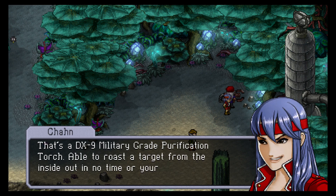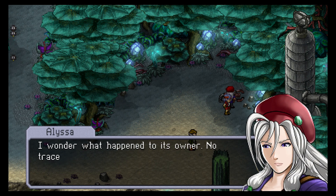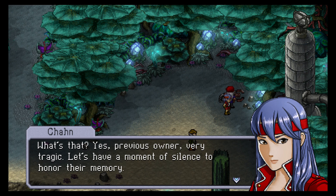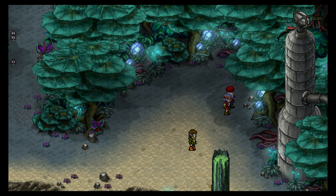That's a DX9 military-grade purification torch, able to roast a target from the inside out — or your money back. Aren't these illegal in the greater Zavani system? I'm sure nobody would mind if we used these for officially sanctioned government shadow ops. I wonder what happened to its owner — no traces of organic remains but the gun seems unharmed. Instantly vaporized? Maybe devoured in one giant gulp. What a sick way to go. Let's have a moment of silence to honor their memory. Okay, long enough — it's new gun time! Chan now has the purification torch ability!